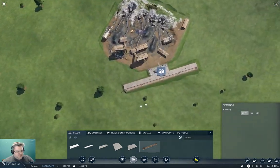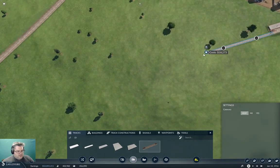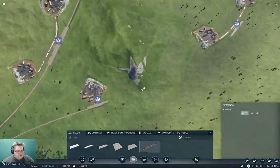We're not gonna connect it that way. I think I'm gonna need two tracks along here. I'm gonna connect it up this way — like that. That's connected.